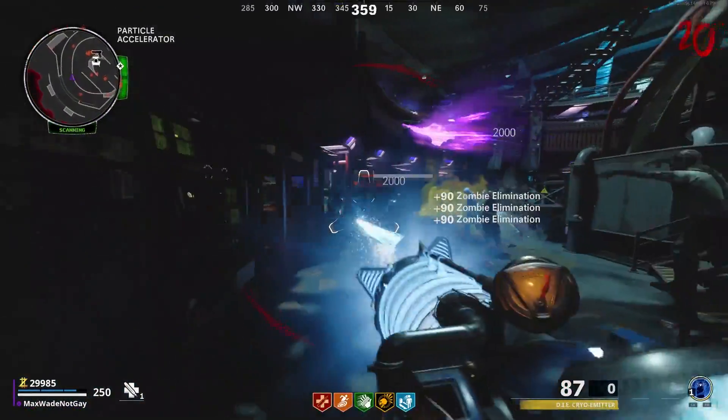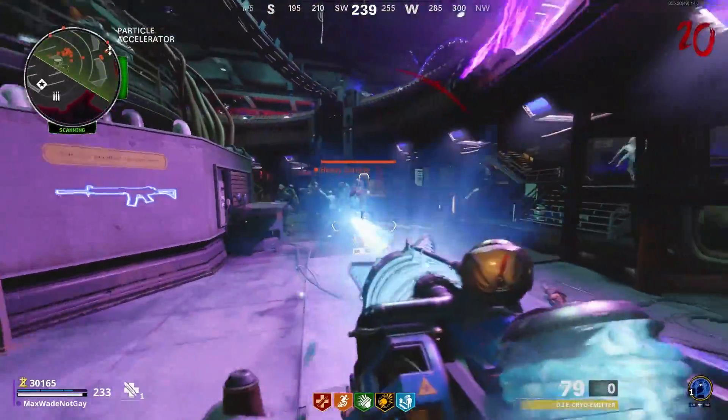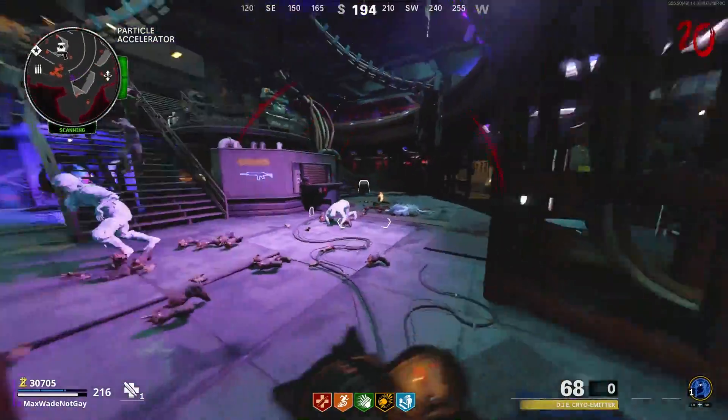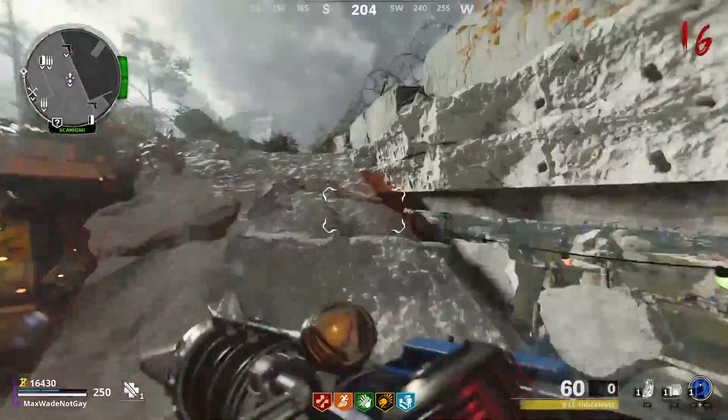Alright, so I'm going to be showing you how to get the ice upgrade for the Wonder Weapon in Die Machina. I'm just going to assume that you do have the base Wonder Weapon — it's pretty easy to get, you can probably find a video online on how to get that. But just get that to start and let's get right into this thing.